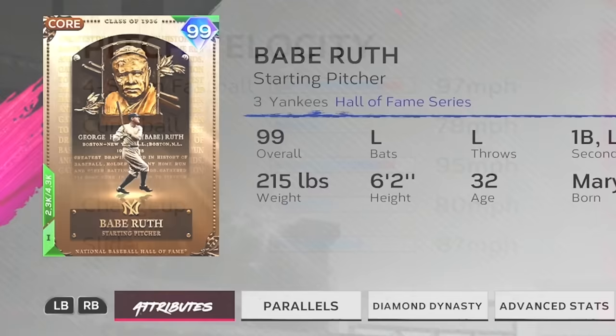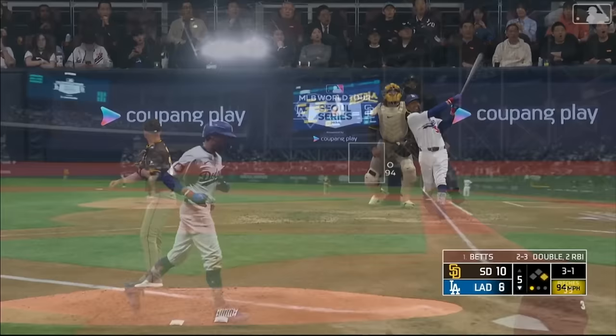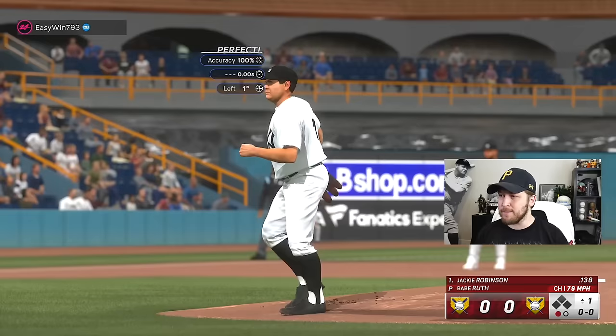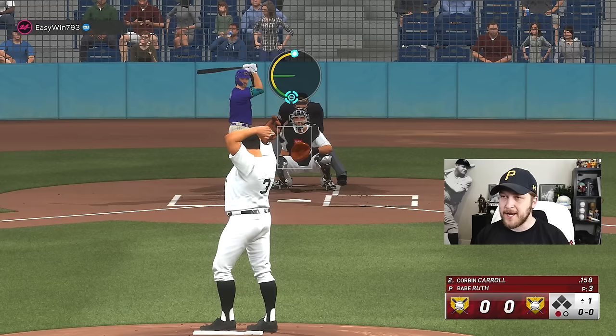He throws pretty hard and he's got a sinker and a changeup — that's all I really need. I've been using Babe in events, that's why you see him at parallel one. But offensively, getting him to parallel anything doesn't matter because he's already maxed out. I'm gonna put Babe Ruth at the number two spot.